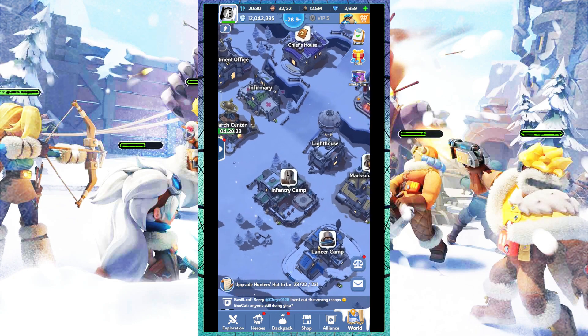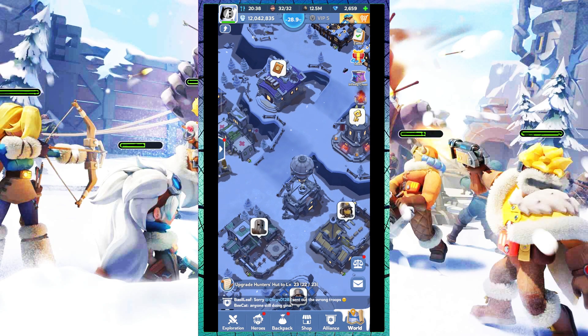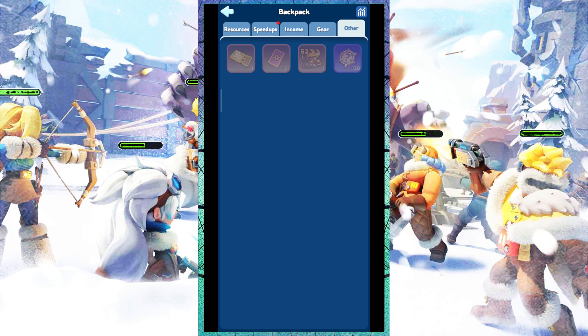Hello everyone, I hope you are always healthy and fine. In the Whiteout Survival game, there is a resource called gems. Gems are a very important and most useful type of resource because they can be used as in-game currency to buy various types of in-game items. Here are ways to get gems in Whiteout Survival.